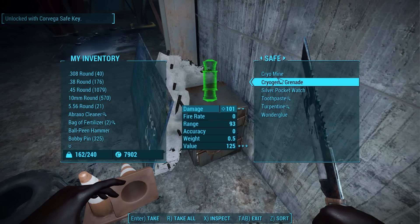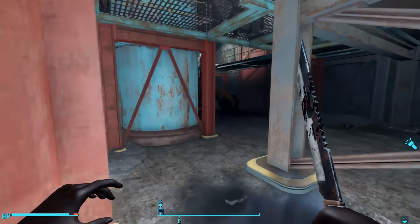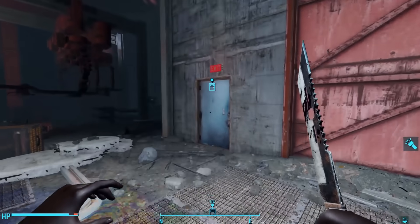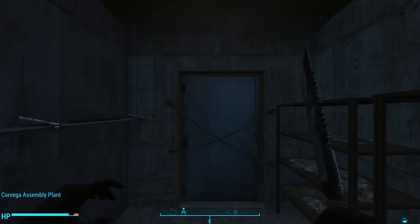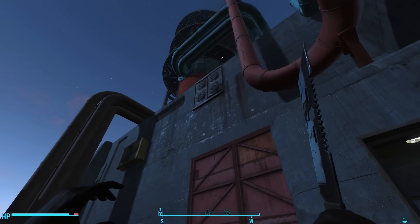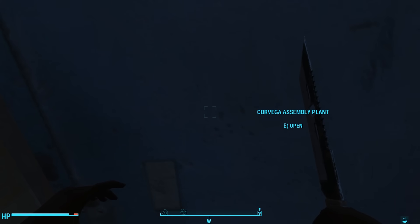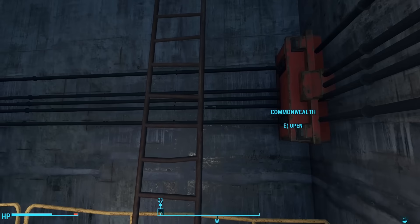Could that be Jared's chem workshop? Incidentally, looting the steamer trunk causes one final raider to spawn on the factory floor — I tried this three different times on two different characters and had the same result. We can use the key we got on Jared's body to unlock his safe hiding behind that plywood. Inside we find a small selection of explosives and scrap. Going out the exit door, we arrive in a small concrete room with a chained door on the other end. Removing the chains leads us back out to the delivery area — this was that chained door we discovered when we arrived.